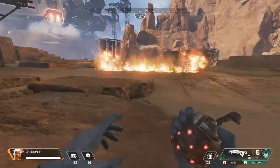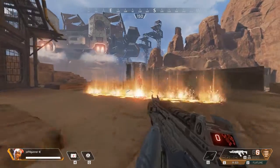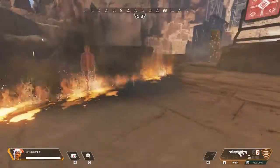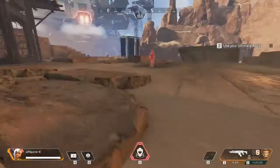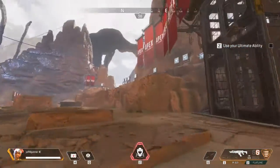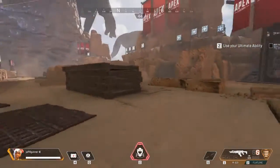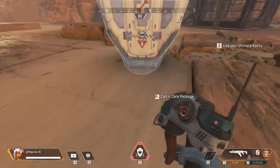Welcome back, dummy. Like our tactical abilities, each of us has an ultimate ability that you can use when it's ready. As Lifeline, your ultimate calls in a Lifeline package that delivers all types of defensive loot — from large health kits to high-tier body armor. Looks like dummy needs some stuff. Call in your Lifeline package to help them out.